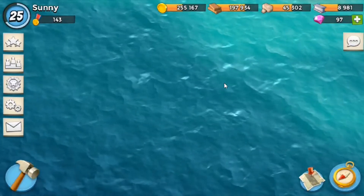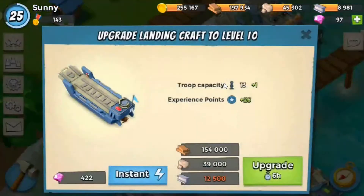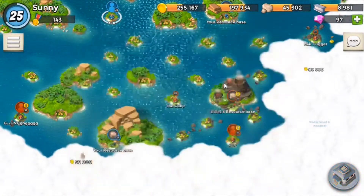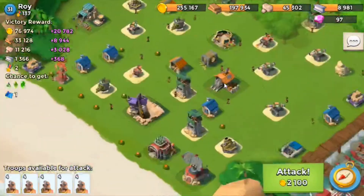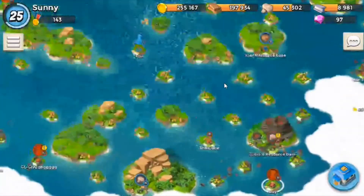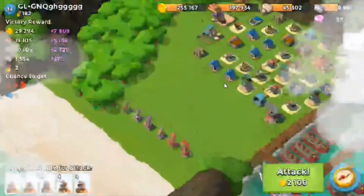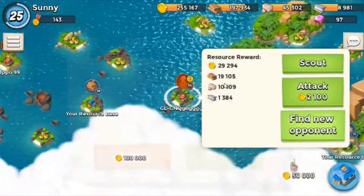Okay, troops are all trained. Let's go on to attack — this should be our last battle. We're gonna find a new opponent here. Another level 31. Let's scout him out. He put his HQ at the very back. It would be easy if I had smoke to get to it but I don't want to use smoke. This is the first time in forever that I actually started using warriors without smoke on this account. This base is too hard, so we're gonna have to find a new opponent.